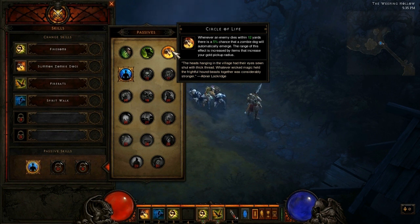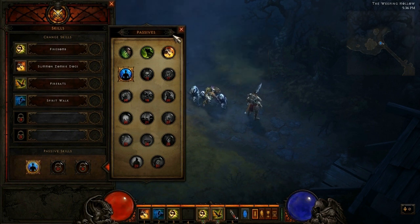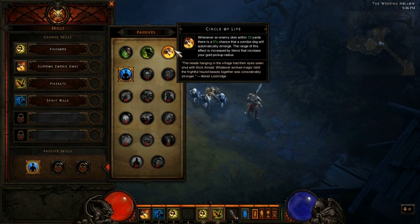Moving on to Circle of Life — whenever an enemy dies within 12 yards, there is a 5% chance that a zombie dog will automatically emerge. The range of this effect is increased by items that increase your gold pickup radius. This one's pretty cool — if you kill somebody within 12 yards of you, there's a 5% chance a zombie dog will just be birthed into the world. I don't know if this stacks so you can get more and more zombie dogs, but that would be awesome. I think the max zombie dogs you can get is 3, so if you guys can confirm or deny that you can get more than that with this passive, that would be cool.